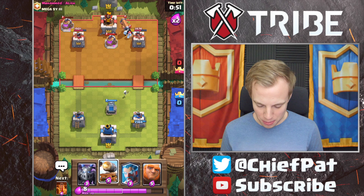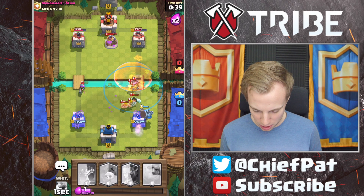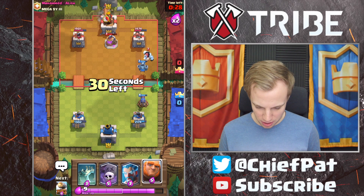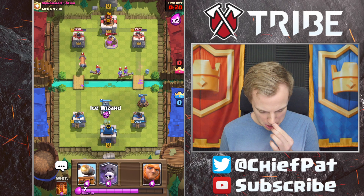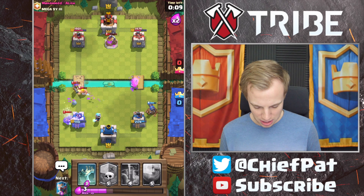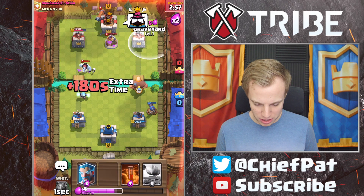Ladies and gentlemen, things are about to get real nasty — it's not going to be pretty. We're going to have to let that Musketeer damage us on the other side. Prep a Tornado spell to bring some of this stuff back. He's going to go for the Battle Ram — and then he plays three Musketeers. Those are going to get run into on this side. A very nasty push coming out right here. Mega Minion's going to do its best, but he still has that Musketeer. Got to play a Tombstone in the Musketeer's face — the Musketeer's still shooting, and that's unfortunately going to be the end of the game.